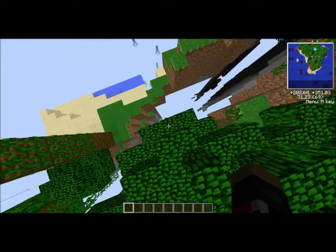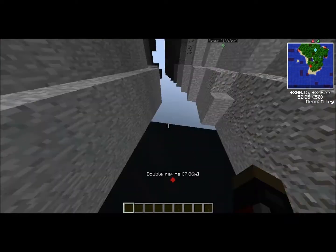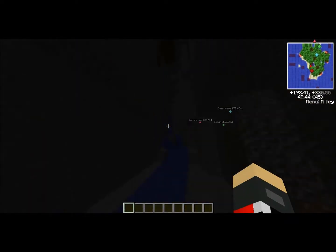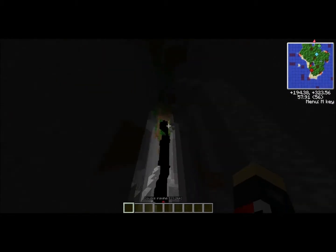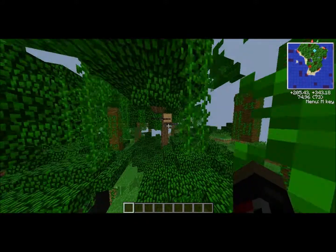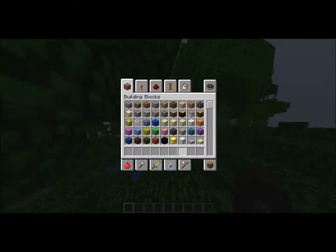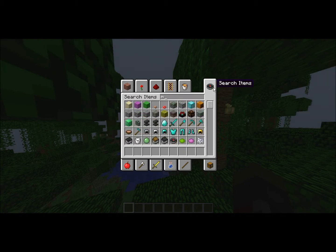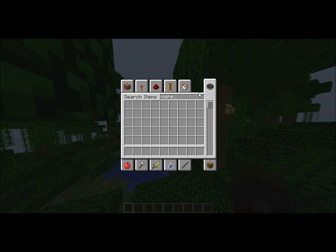There's not much in the ravine — some coal, some iron, not much. Just go down here and check — not much. But this cave is a doozy. There's some iron. I need a night vision potion.